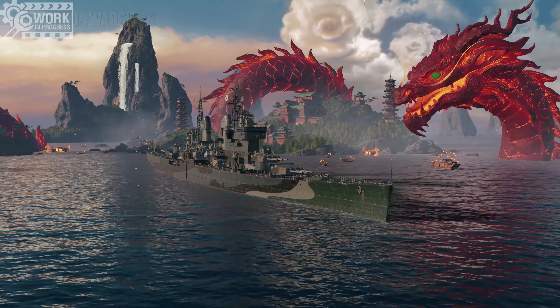Anyway, let's get to the ship. Obviously, the captain is the Mighty Jingles, because that's the only logical one you can use in this ship. Skill-wise, I went with Priority Target, Adrenaline Rush — not Expert Marksman but Adrenaline Rush — then Superintendent, then Concealment Expert.